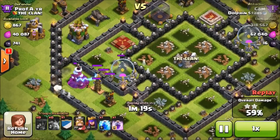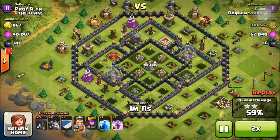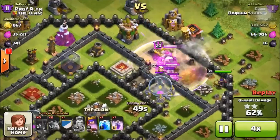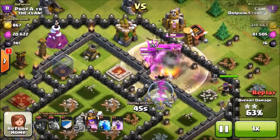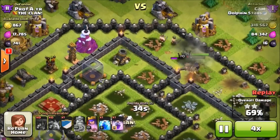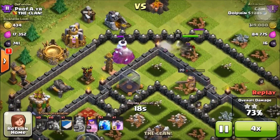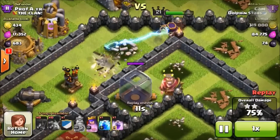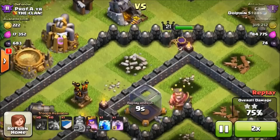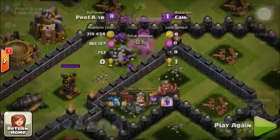He's got 60% and two stars, so I'm going to speed this up. He sends in his barbarian king and archer queen at the bottom of the base — I'm not sure why he did that, but they're going to go in through the right side to get that elixir storage. The mortars are shooting the barbarian king and he's about to go down, but the queen takes out the dark elixir storage, so the king goes down and the queen wraps it up.